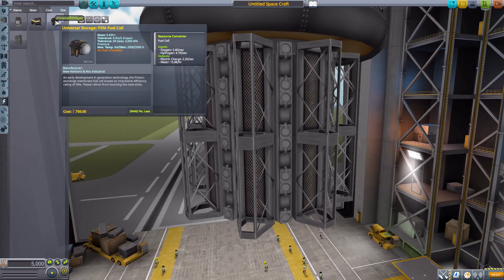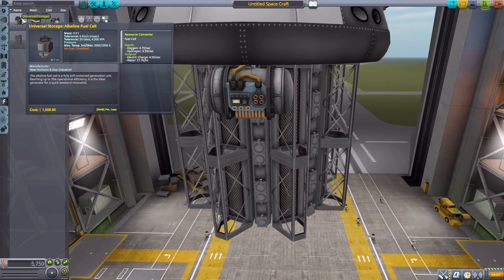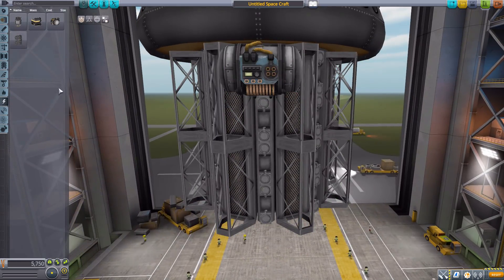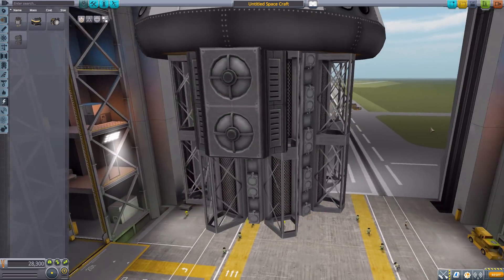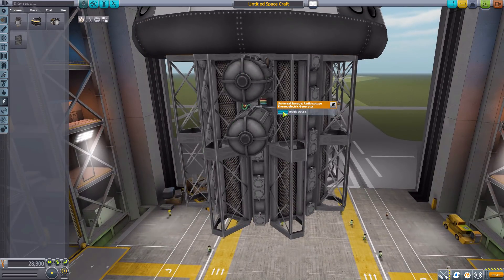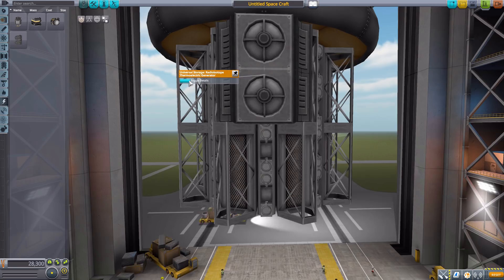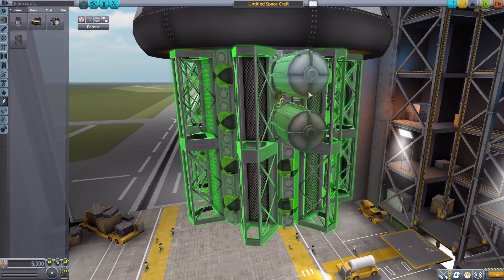We then have the PEM fuel cell, which takes oxygen and hydrogen and turns it into electric charge and water. No height changes here — it's basically a different style from the alkaline fuel cell, but again a beautiful design. The last part in electrical is the radioisotope thermoelectric generator, which is cool. It has the detail toggled on by default and looks good — nice and flush with the wedge format. I actually prefer it without the detail on, as you can see the wiring and everything down at the bottom.